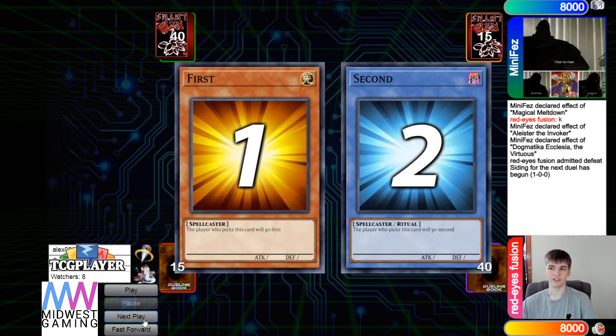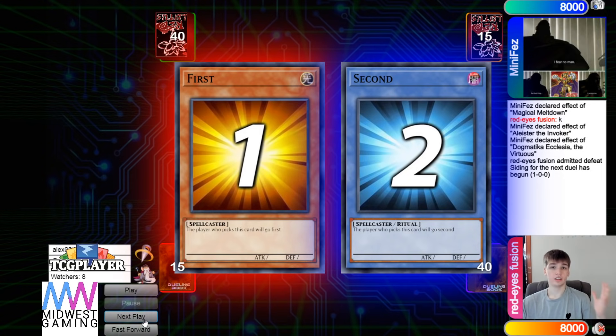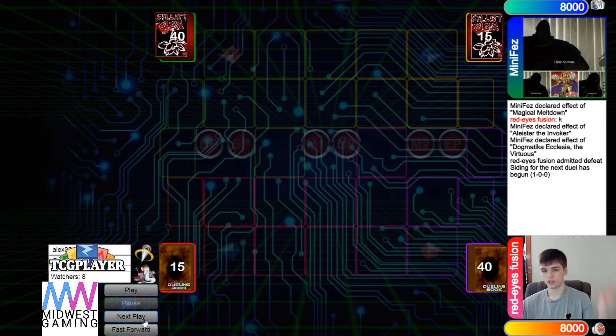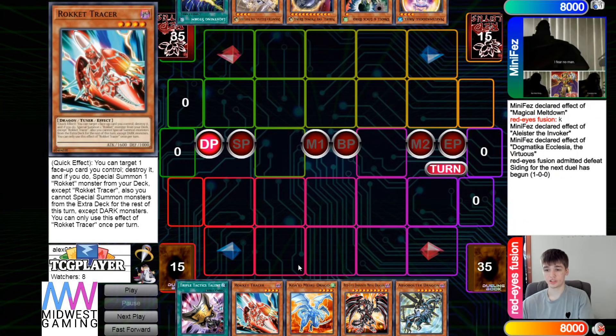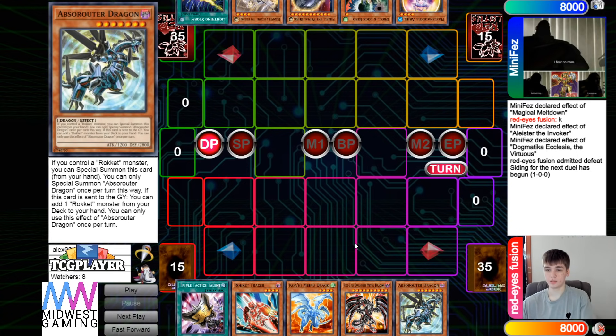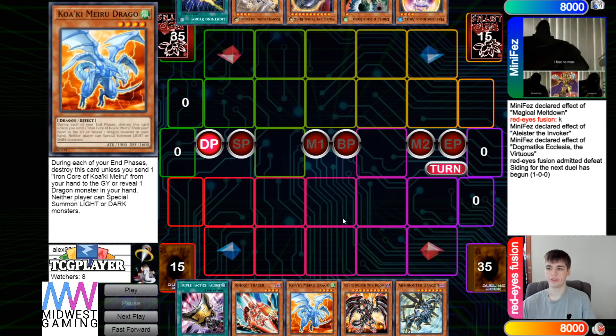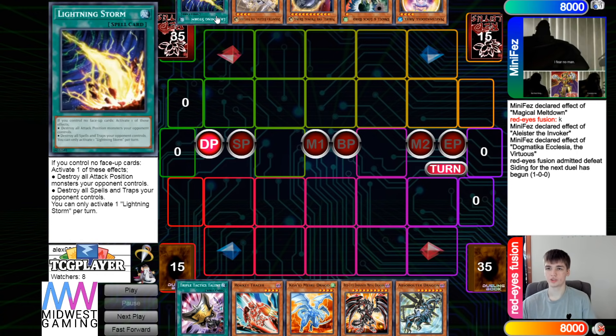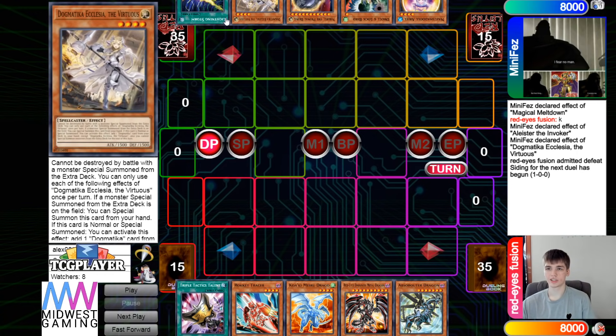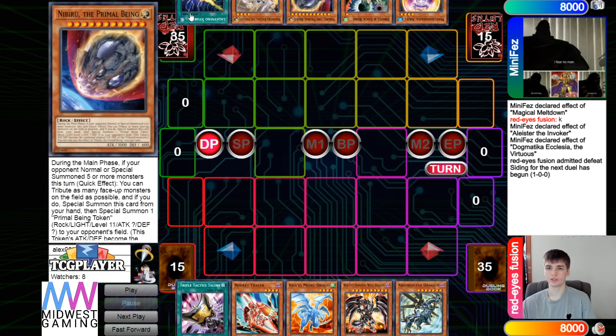There's not too much you could do about that right there. Going on to the next game, we are going to see the Red Eyes Fusion player choose to go first. Looking at the opening hands, we have Talons, Tracer, Drago, Red MD, and Abs — so they did open Drago, a little bit unfortunate. And they have Aerial, Droll, Nib, Ecclesia, and Lightning Storm. This hand works, it's not super crazy, but they do have multiple going-second cards.